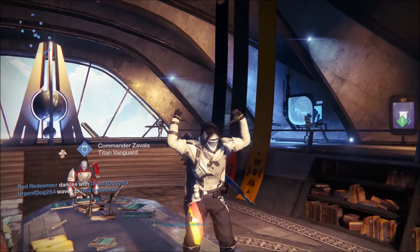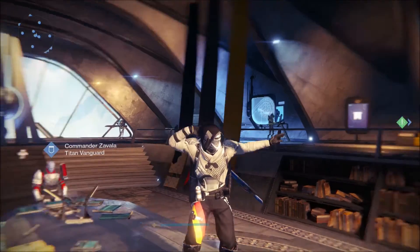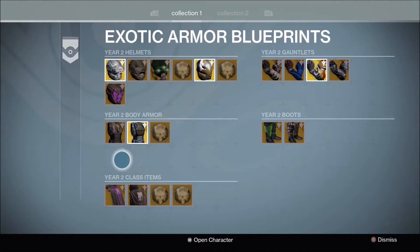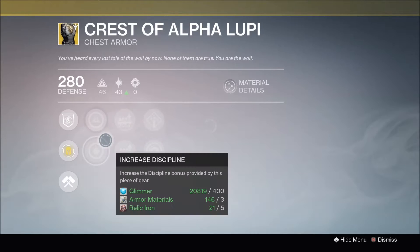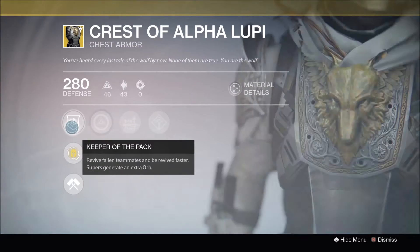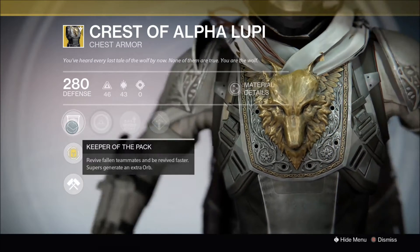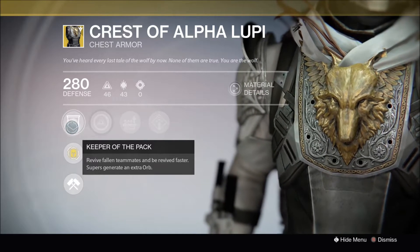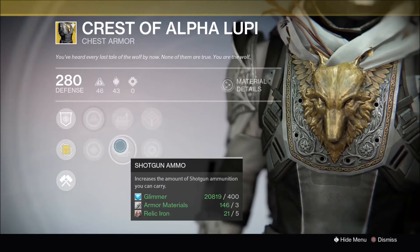Now, I think for the Hunter, he's going to bring the Crest of Alpha Lupi. The Crest of Alpha Lupi is an amazing exotic chestplate. You can pretty much revive your fallen teammates quicker, and you'll be revived faster, and your super will generate an extra orb, which is always useful, and you can reroll it to any perks that you want with Glass Needles.